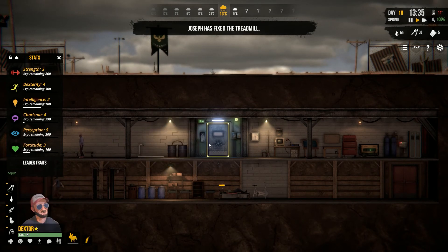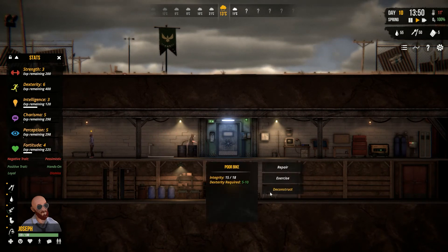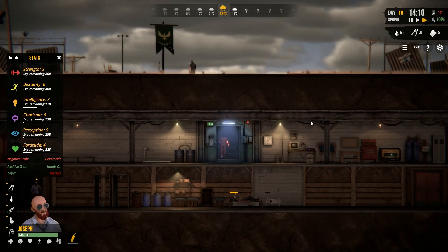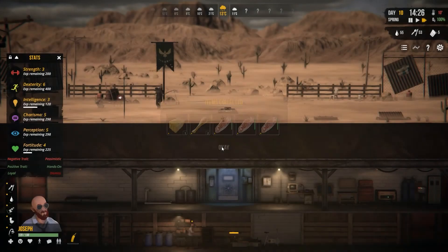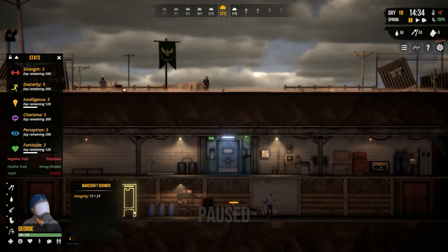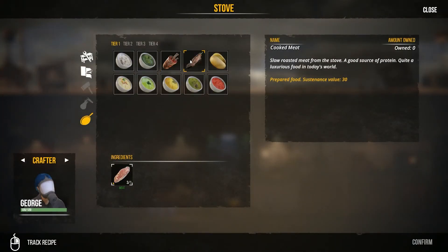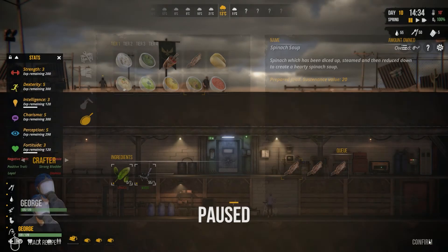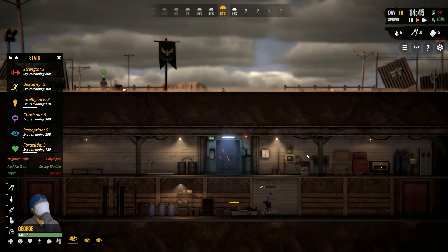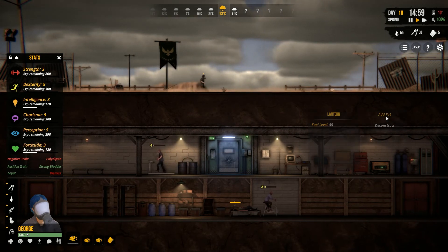Somebody should be working out though. Joseph, where are you? You're doing nothing at the moment — get back on and exercise again. So we have Joseph repairing a treadmill. Dex is going to exercise. You're going to be the snare job, and after the snare job, can we go down here and craft some more and get one, two, and three? Supposedly going to have you fill these up.